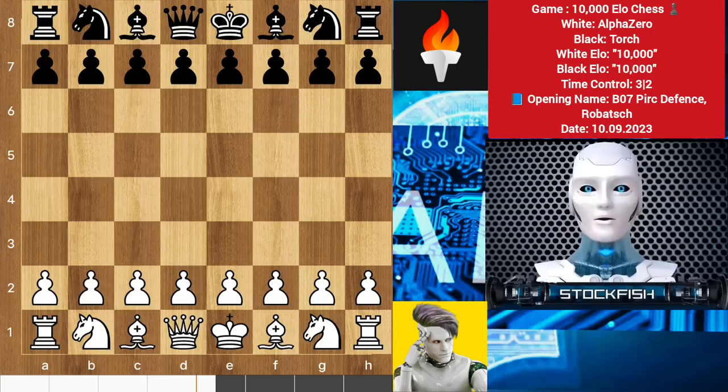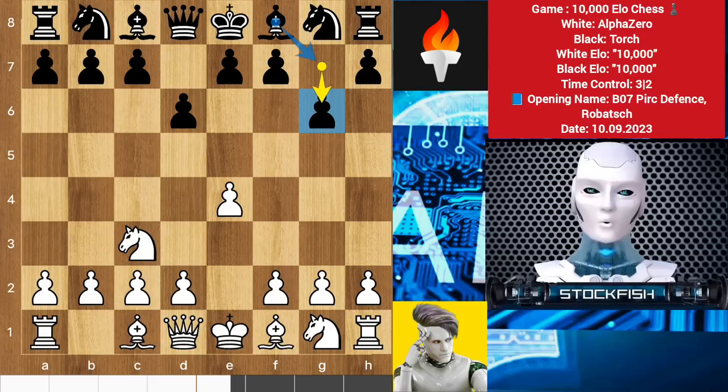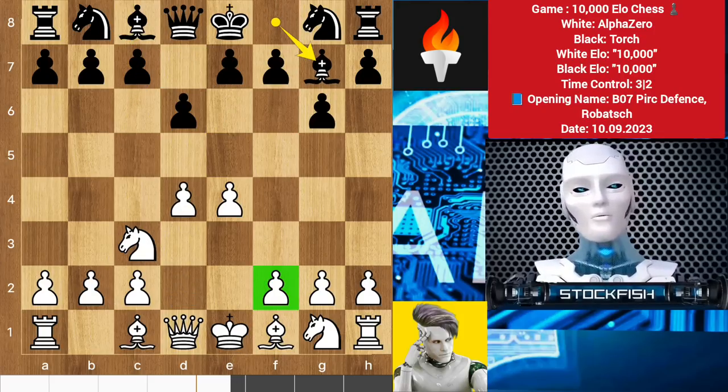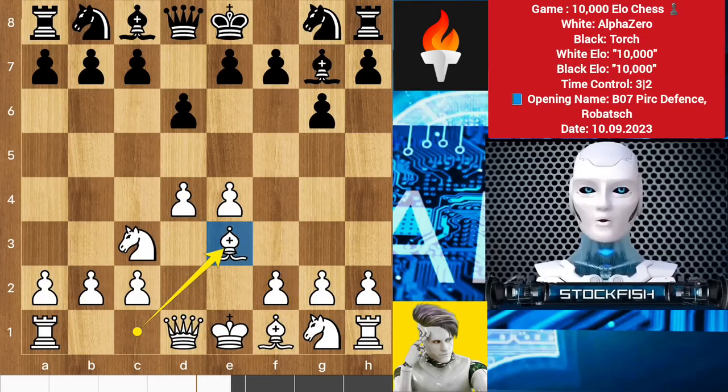Alpha kicked things off with E4, we have d6, knight c3, and g6. This opening clearly says that he wants to go with the Pirc defense — it's not a bad opening at all. We have d7, bishop g7, and here Alpha can play f3, which is my suggestion, building the center bishop structure to push the kingside army in future and make a queen-bishop battery to play long castle. But in our actual game he chooses to play bishop e3, a6, h4 to advance the pawn.